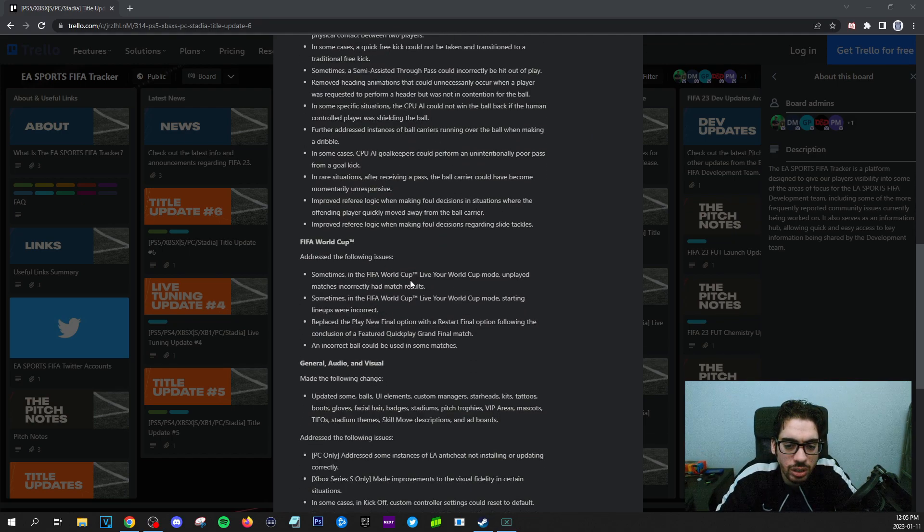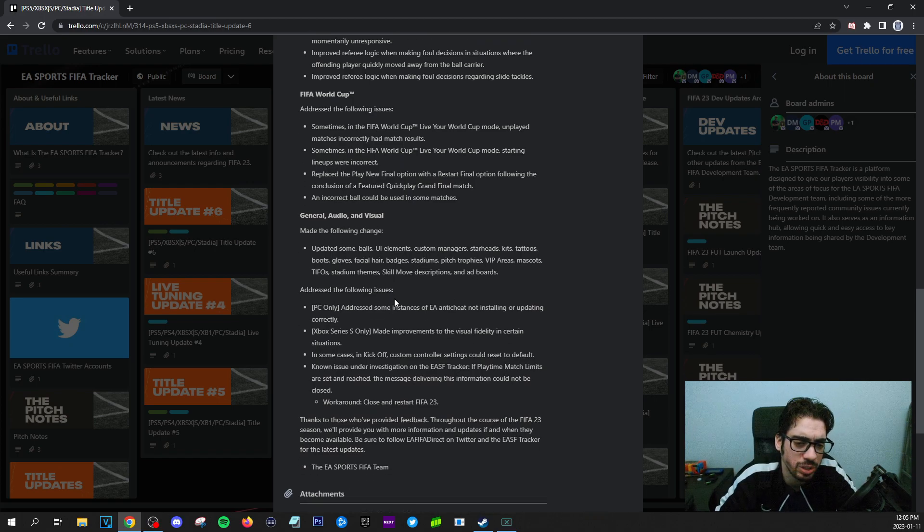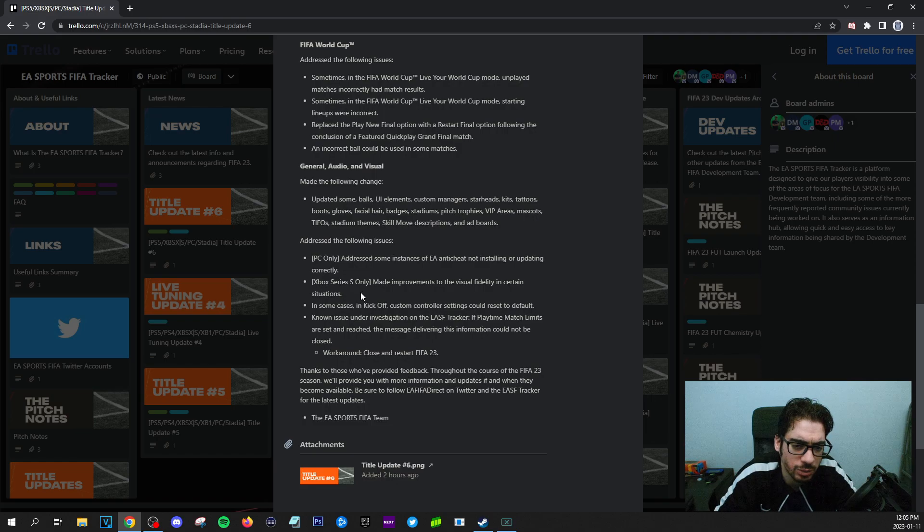World Cup mode — cool, but I don't care about this because this should have been in Ultimate Team, let's be honest. I was so excited this year thinking we'd have the World Cup mode in FUT — no chance. General audio visual: update some ball UI elements, custom manager stuff — don't care. You guys have to fix your settings, I don't see any setting change here. In some cases in kickoff, custom controller settings could reset to default — is that you guys fixing that thing?